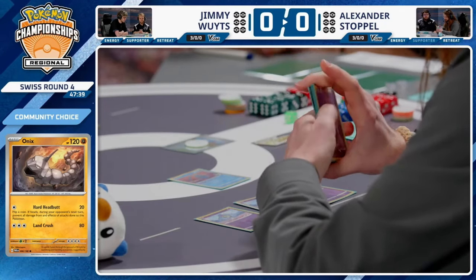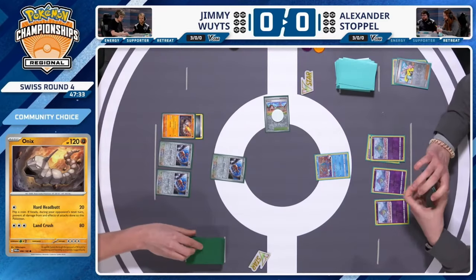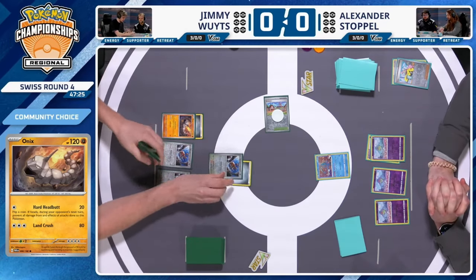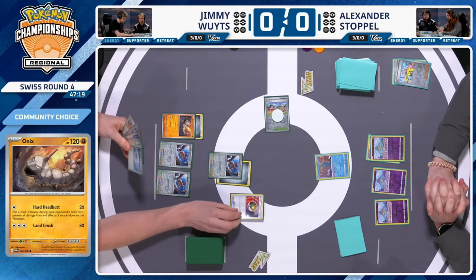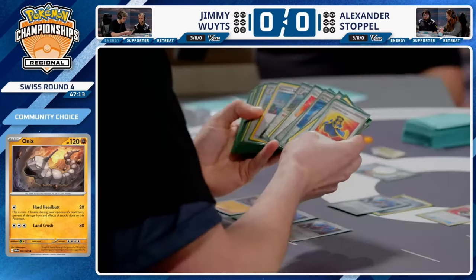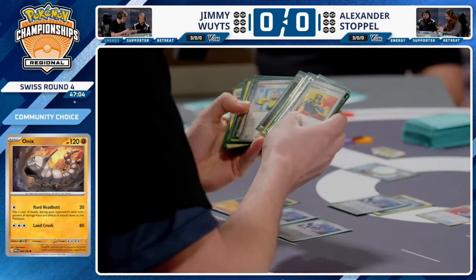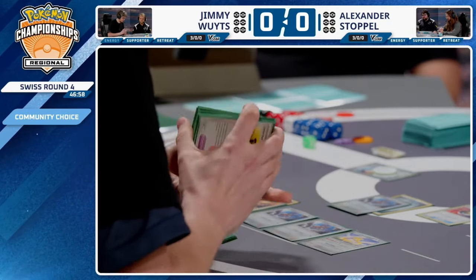Worth noting that Mew and Radiant Greninja are both prized for Alexander, so those helpful draw Pokémon aren't currently available. Back over to Jimmy — we start to see that Steelix setup progressing. There's an attachment to the Doduo. Jimmy plays an Iono, then a Nest Ball to find a Jirachi. Jirachi is a fantastic card in this matchup for reducing bench manipulation — it stops abilities like Moonlight Reverse. There are also Luxurious Capes in hand, which give the one-prize Pokémon an extra 100 HP.